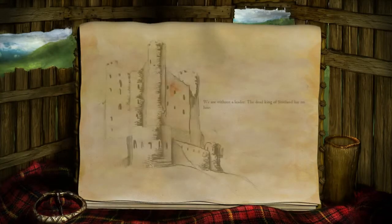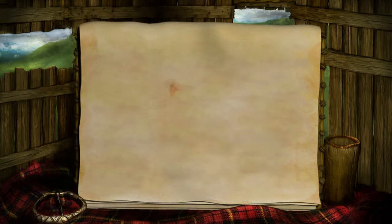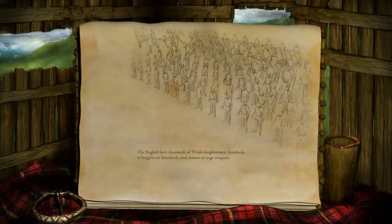We are without a leader. The dead king of Scotland has no heir. War creeps in from the south, where Edward Longshanks, the avaricious king of England, has returned from successful campaigns to conquer Wales and France. As Longshanks turns his attention to Scotland, the shadow of fear settles across the Highlands.